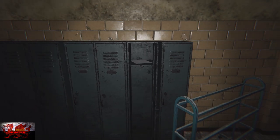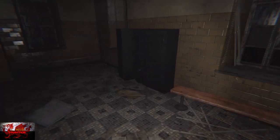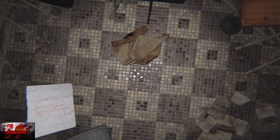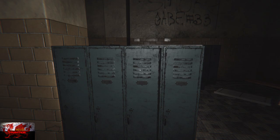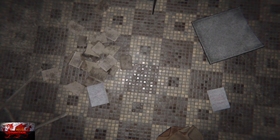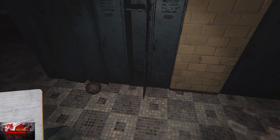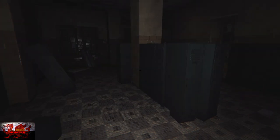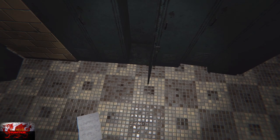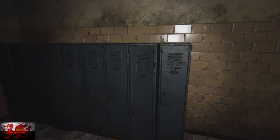Interact with this first set of lockers, pick up the letter, and drop it directly down to where we are — we'll come back for it later. Interact with the middle locker, press B to drop it down. Turn around, interact with the third locker, open it up, and on the bottom is the next letter — press B to drop it. Over to the next set of lockers, interact with the second from the right. And on the opposite side, third locker in — pick up the letter and press B to drop it.